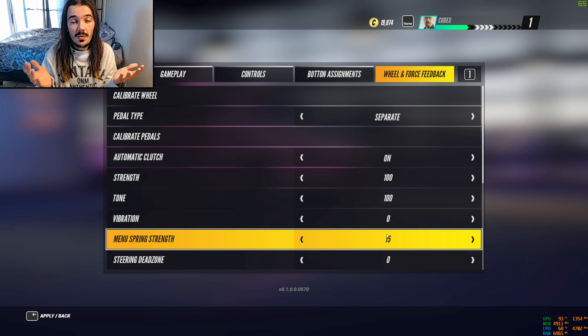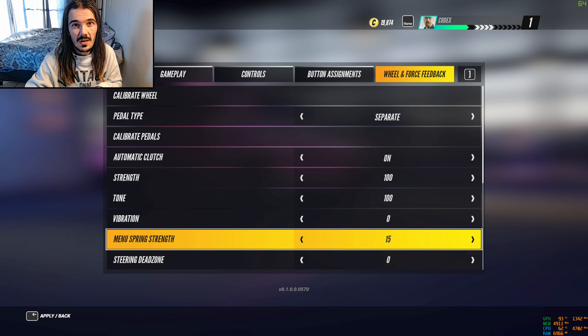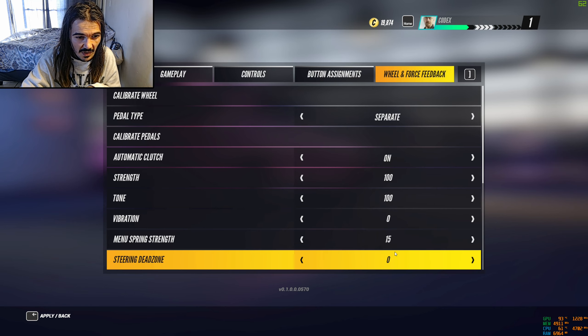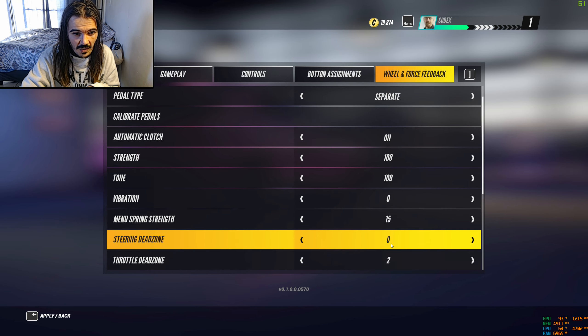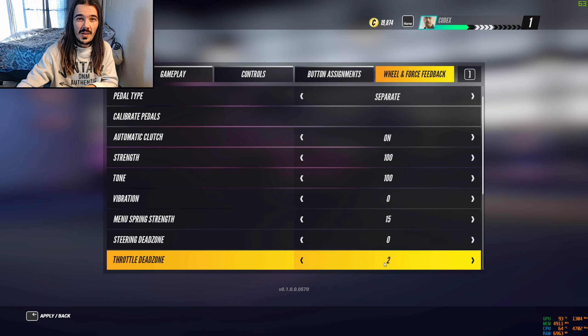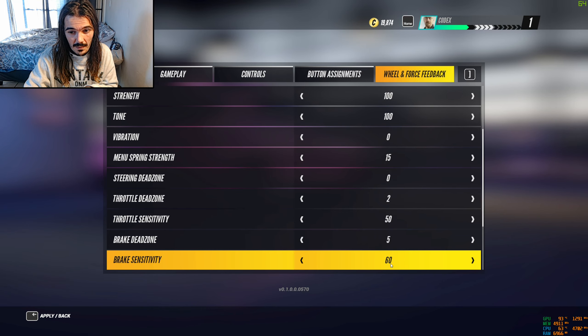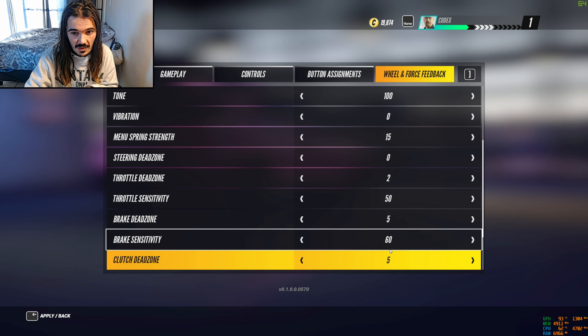Menu spring strength is set to 15. I'm not entirely sure what it does — I believe it's just how tight the wheel feels in the settings menus, so I don't think it's important. For dead zones, you want zero for steering; throttle dead zone I've got at two percent, and the rest is at default.